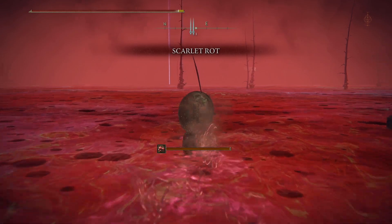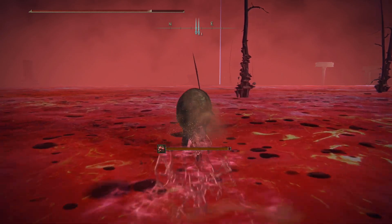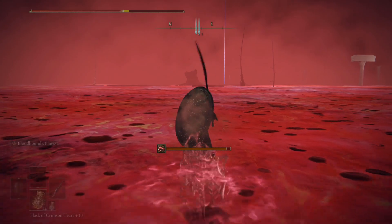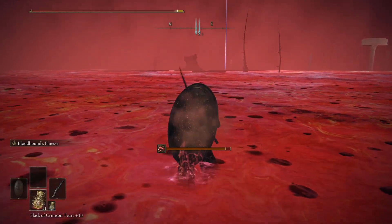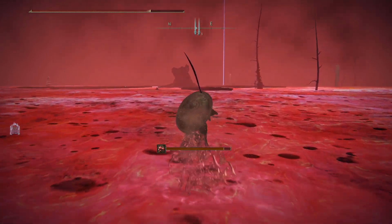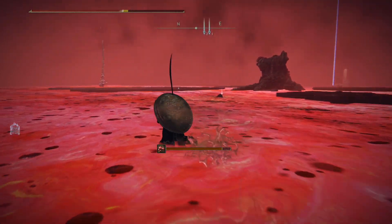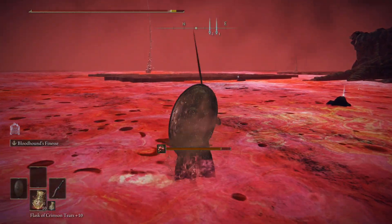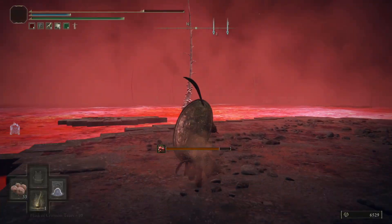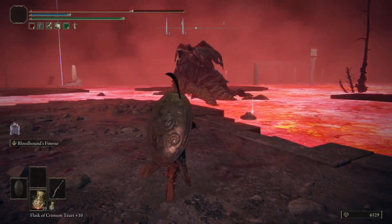I'm going to go with just running across for now. The same mark that I placed leads us pretty much straight to the Dragonkin Soldier. I'm going to wait until I have about a flask worth of health down and pop a heal. I prefer fighting on this platform here out of all of them. Once we're on here we'll be kind of golden. We can obviously bring our spirit summon into this, which is kind of nice. It doesn't wake up until we initiate the fight, which is rather nice.